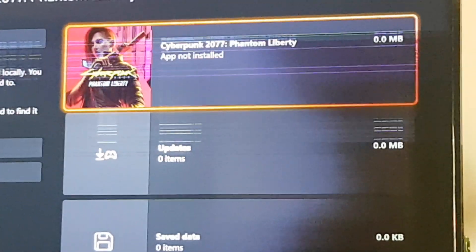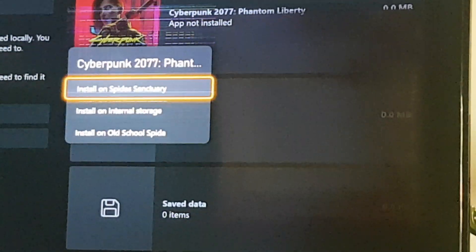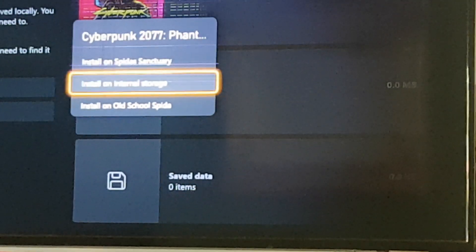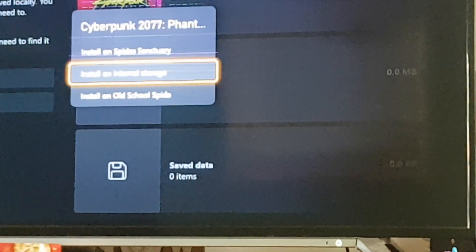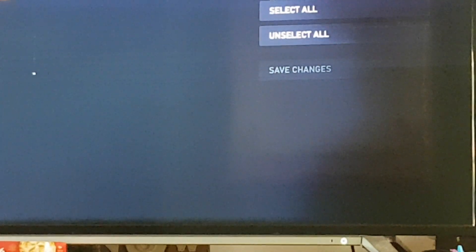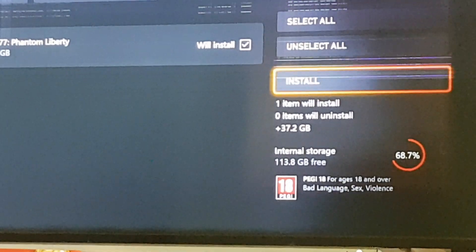Over there if you look, you can see clearly there's an 'app not installed' — which it is, I know full well it is. So then you just go down to the internal storage, or wherever you have it installed, click on that, go to select it.